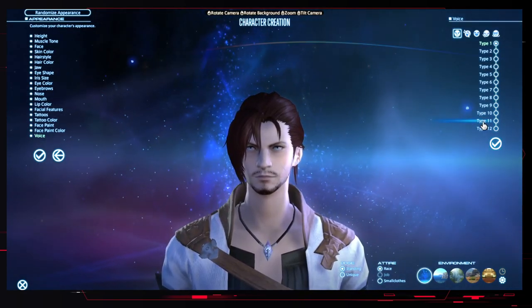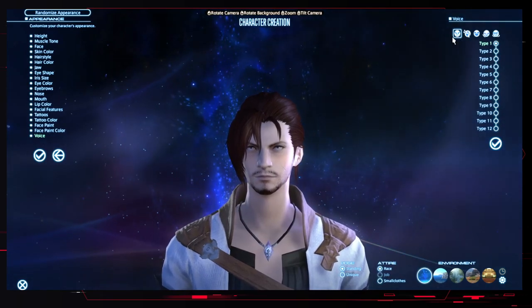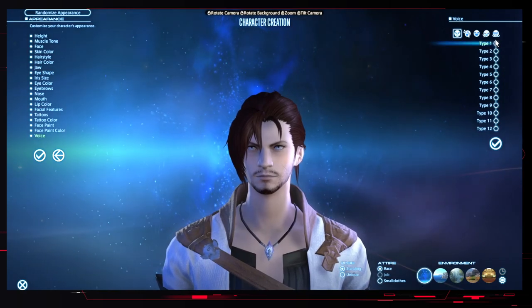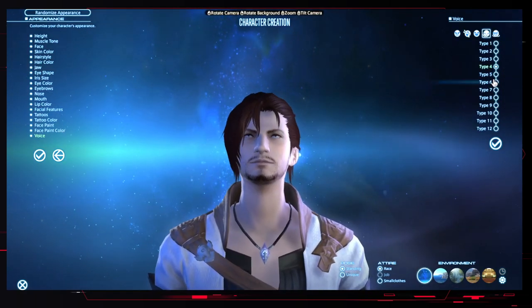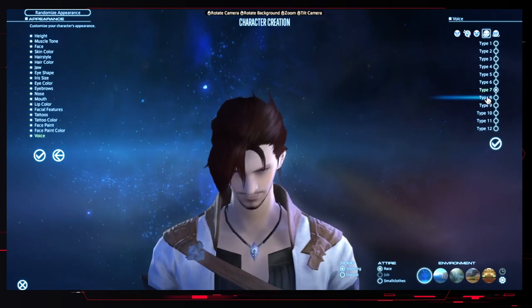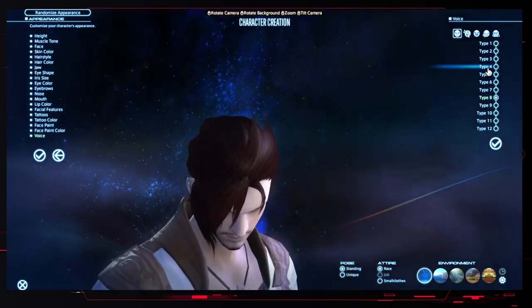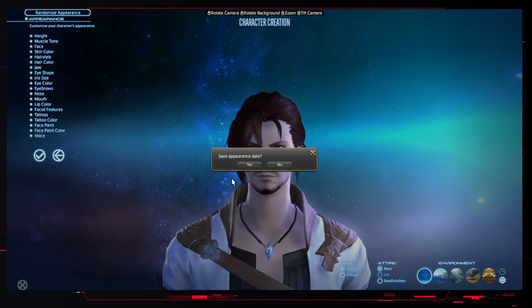For voice, these are your voice options. At the top, we have different actions that the character will make - angry, calling out for people, laughing, nodding, shaking their head. We'll go with voice four, and then once you've done all that you can just hit Confirm.